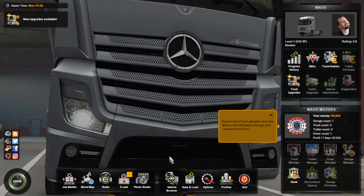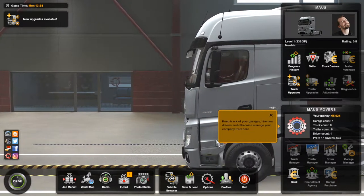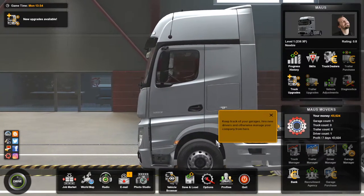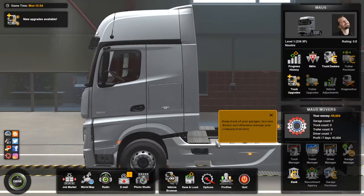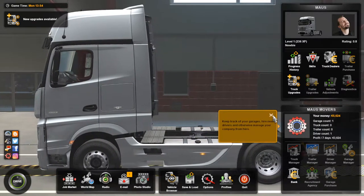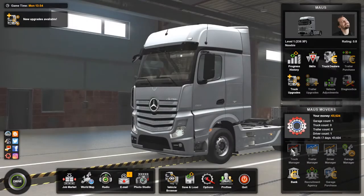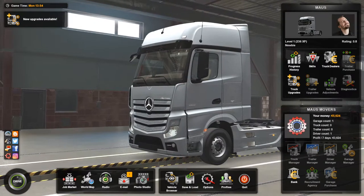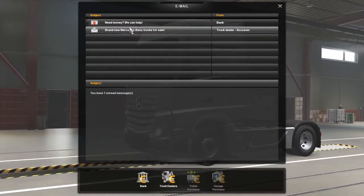Every level you get gives a new skill point, so you progressively get better. As you level up you also get a natural bonus to income based on your level — which is another reason we're waiting until level six to buy our first truck. We now have access to the management interface at the bottom. For now, only the Bank option is accessible since we don't have drivers, trucks, or trailers yet.